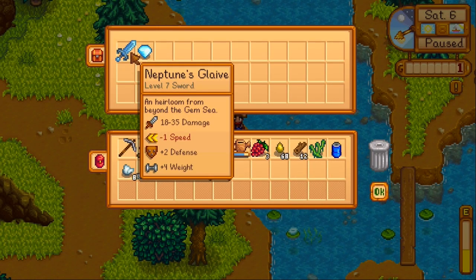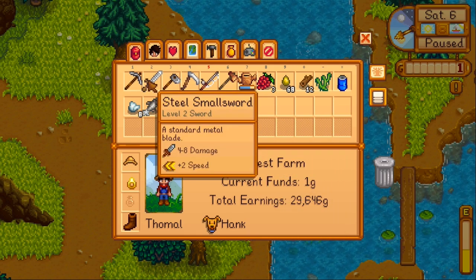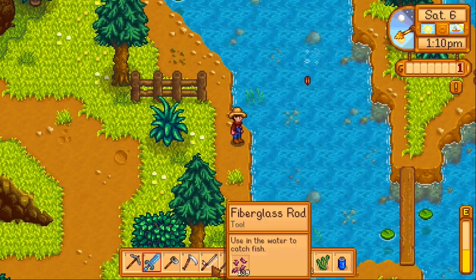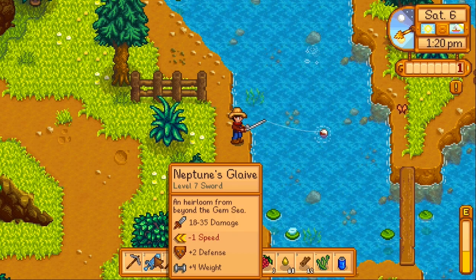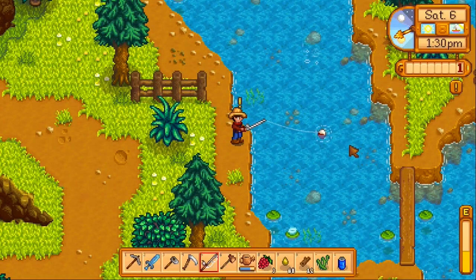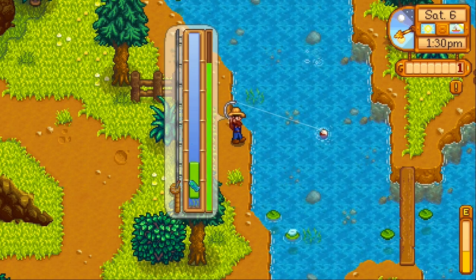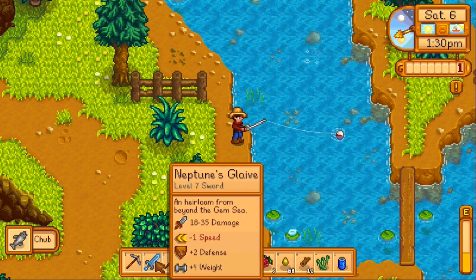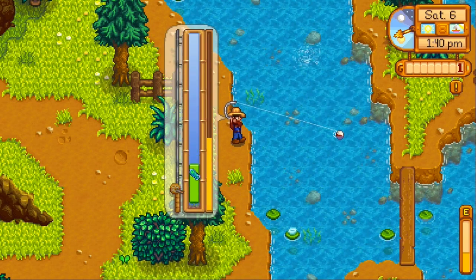Oh my god, we found a really good sword! And — oh wow. Huh. That's actually a really good sword. I have never found this sword before. I have found really good swords from fishing, but not this one. I am not complaining. Mining has just gotten a whole lot easier. You can find some really good stuff from treasure, or you can find trash — that happens too. Either way, it's always worth it to try to go after the treasure, unless it makes you miss the fish. Because you don't get to keep the treasure if you don't catch the fish.